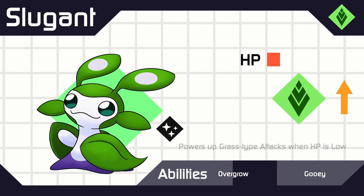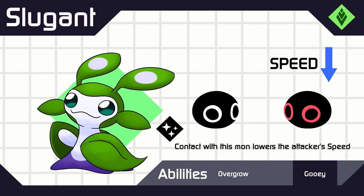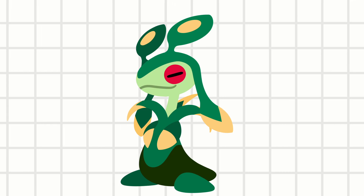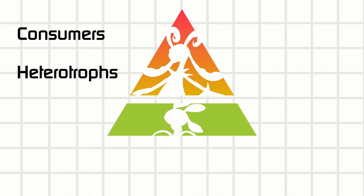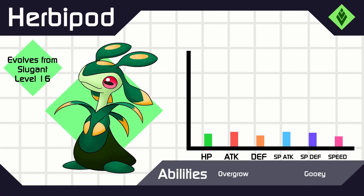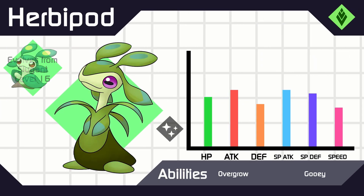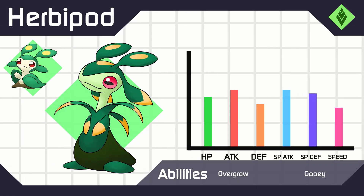The hidden ability of this line is currently just a placeholder, instead of something like Chlorophyll or Solar Power, because the other stages are Consumers. So speaking of, Sluggant evolves into Herbipod, an Herbivore, also known as a Primary Consumer. From this stage on, they're all called Consumers or Heterotrophs. Herbipod has goat pupils and eyes on the sides of their head to maximize their field of view, because they need to be aware of the next stage of the Trophic Pyramid — Predators.